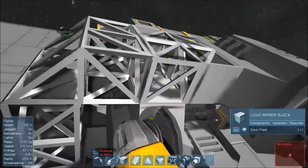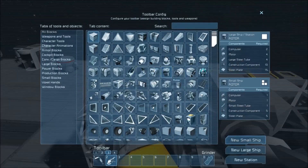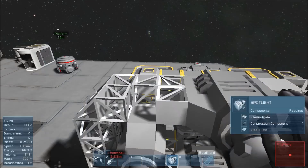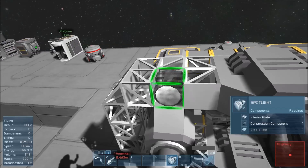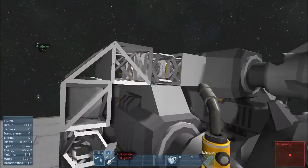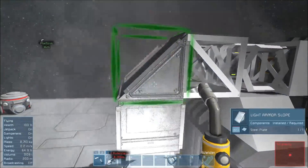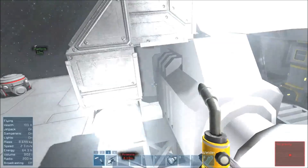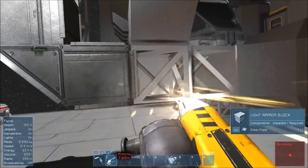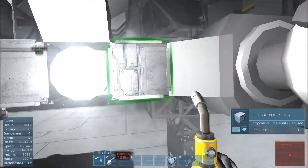One thing that I do want, and one thing that I'm going to put at periodic intervals, is a spotlight. I'm going to actually start a new layer here for the spotlight. If I'm going to go mining, I'm probably going to be on the backside of some asteroids, and if I'm going to be on the backside of some asteroids I need to be able to see. So I'm going to start putting on the spotlights here onto my ship.